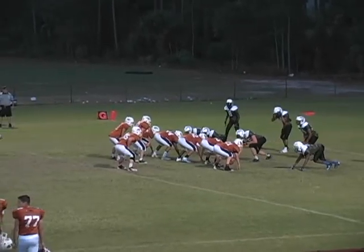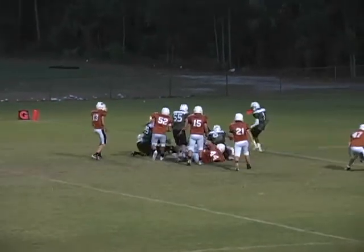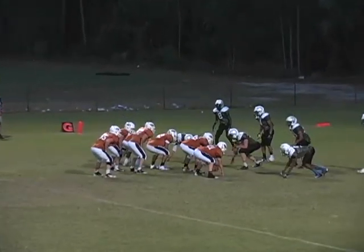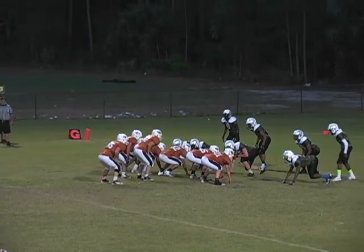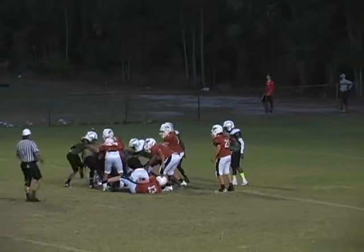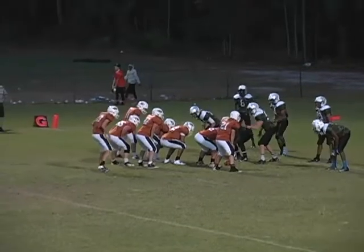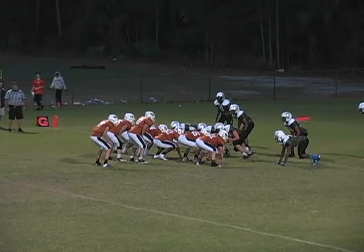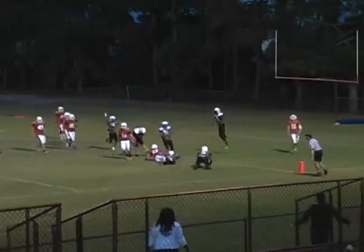Let's go Hulk! He's snapped to number 55, he powers forward — pick up one. Drag snap up the middle from number 55 again, pick up one. Pick up one — direct snap, runs it off to the right side and is dragged down short of the goal line.